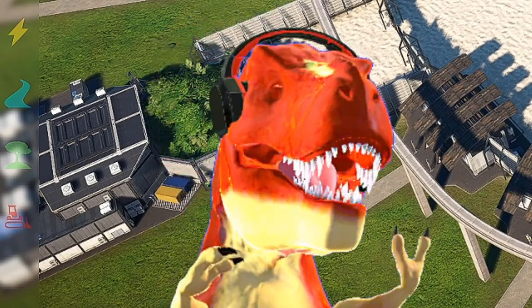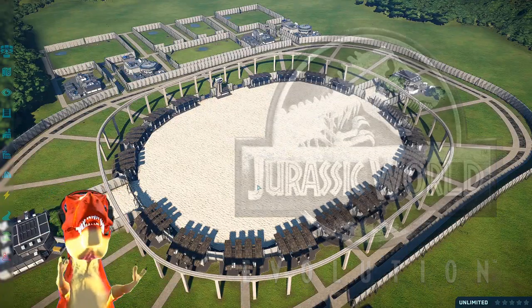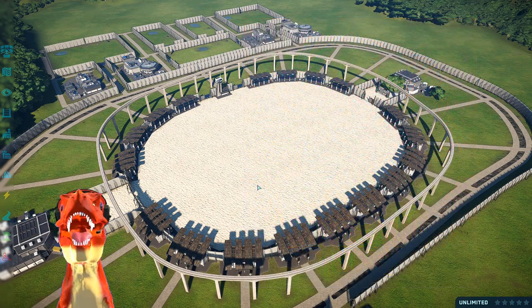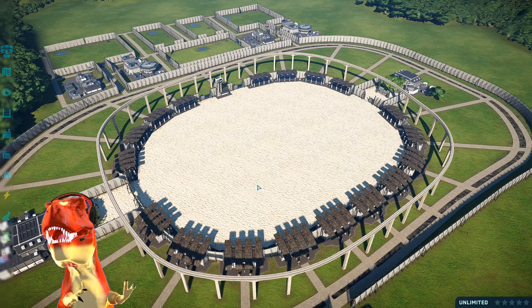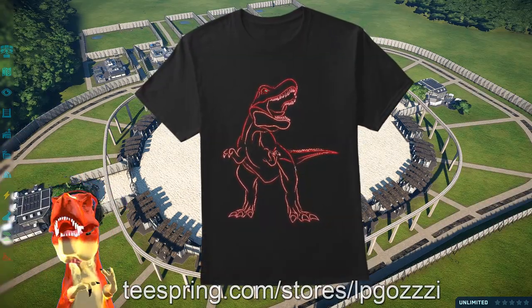DINOSAUR KING IS WHAT YOU WANNA BE! Welcome back to Jurassic World Evolution meets Dinosaur King episode 16, where we have the Pachycephalosaurus secret dinosaur versus Paris the Parasaurolophus. But before we get into the battle, get your merch at teestrain.com.